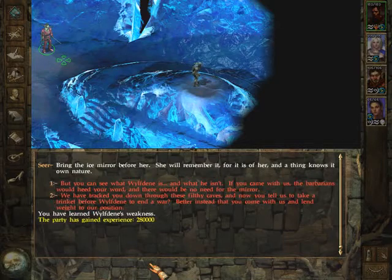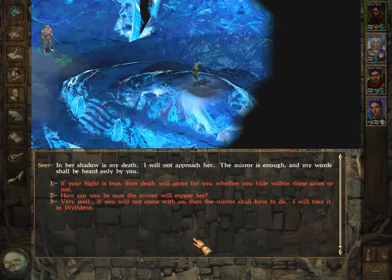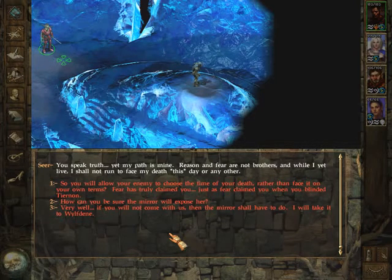Okay, so apparently it's a dragon of some sort. Bring the ice mirror before her — she will remember it, for it is of her, and a thing knows its own nature. We get 280,000 XP for that. But you can see what Wolf Dane is and what he isn't. If you come with us, the barbarians would heed your word and there would be no need for the mirror. In her shadow is my death — I will not approach her. The mirror is enough, and my words shall be heard only by you. If your sight is true, then death will come for you whether you hide within these caves or not. You speak truth, yet my path is mine.